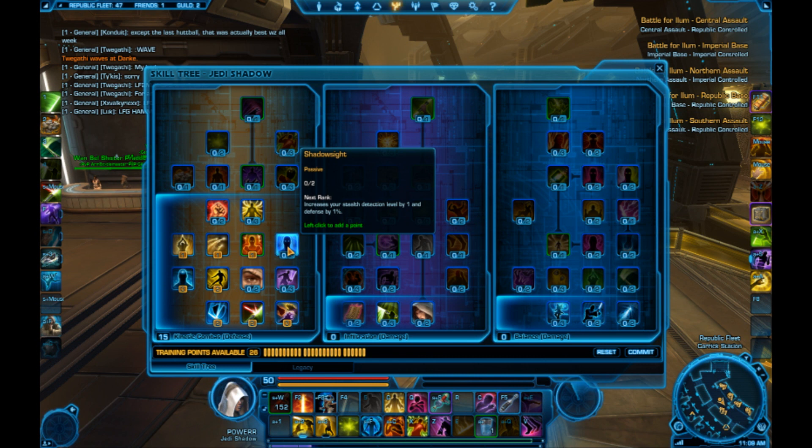Some people argue to take this for stealth detection level, but you're a tank. As a tank Shadow, you're doing tons of damage and already hard countering DPS spec assassins and operatives, so you don't need that skill.